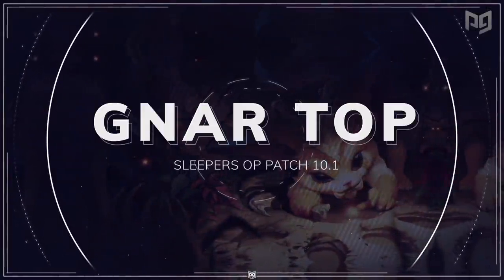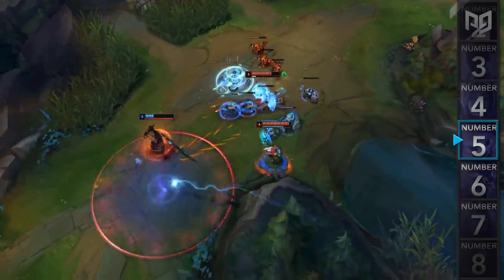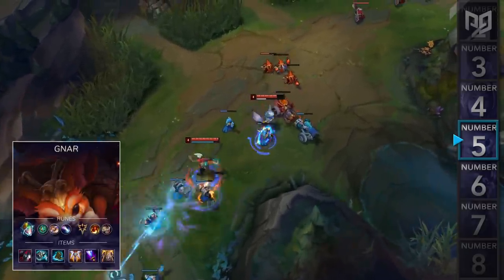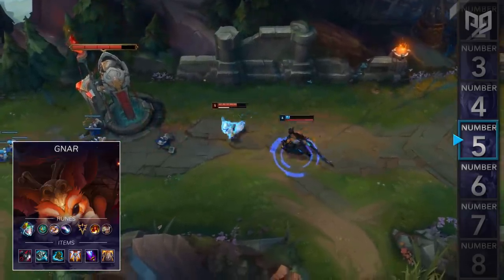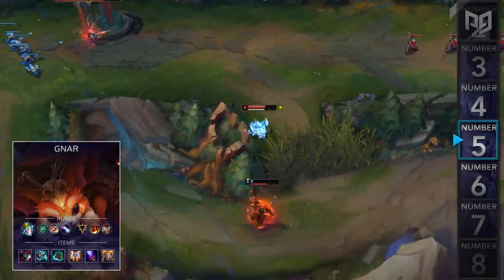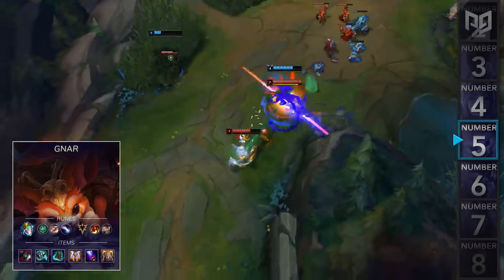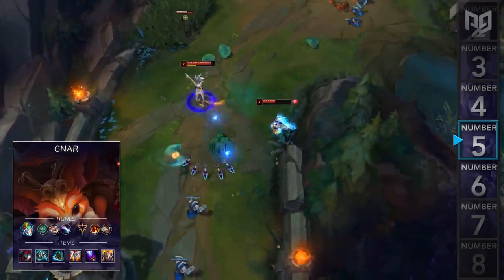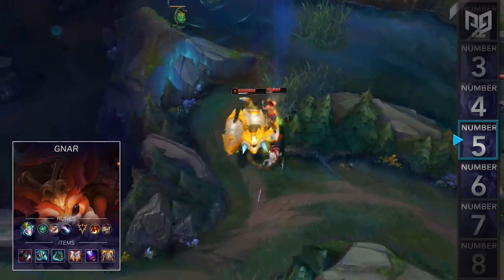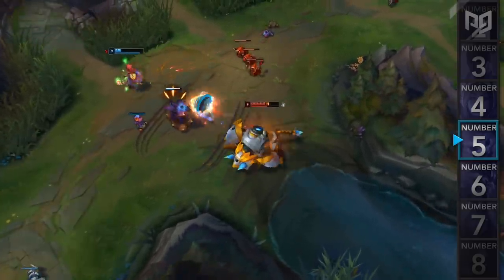Next up at number 5, we have another Omnistone build, except it's for Gnar Top. Gnar is in an awkward spot right now because no single rune feels perfect for him — things like Conqueror and Fleet feel pretty good, but nothing is solidified as the absolute best. This is mainly due to his playstyle shifting between a ranged lane bully/DPS champion and a full engage tank. However, Korean top laners have found a solution and are taking Omnistone on him instead. Omnistone gives you specific runes more often in specific scenarios — for example, as mini Gnar you'll never receive Aftershock but are more likely to get Conqueror or Hail of Blades. This synergizes very well with Gnar's two drastically different playstyles. If you main top lane, we suggest you give this build a try.